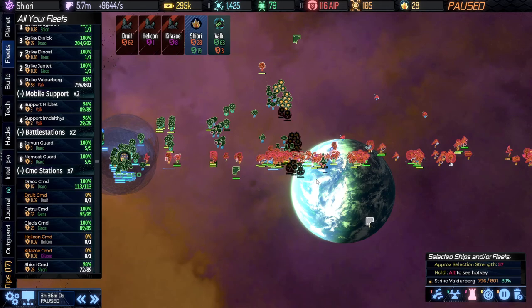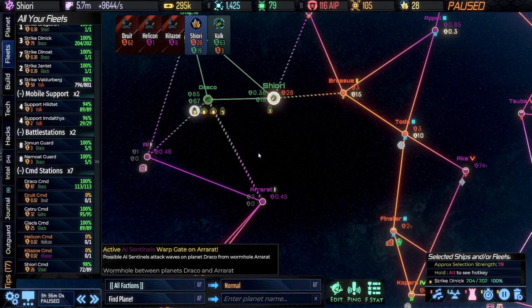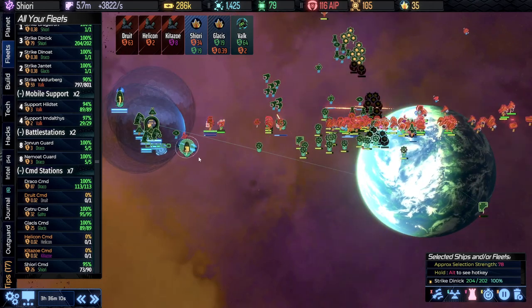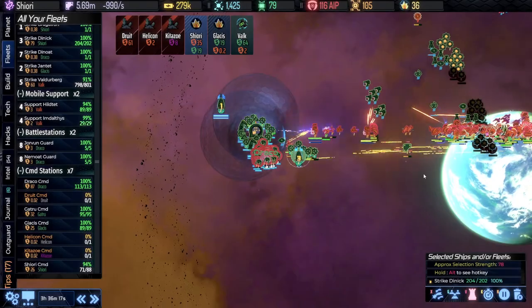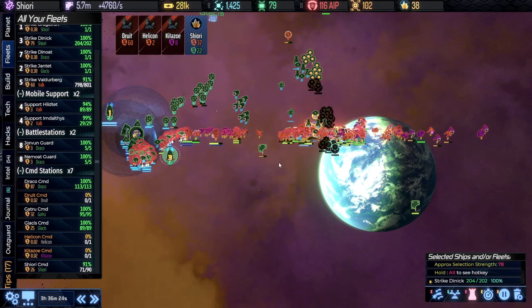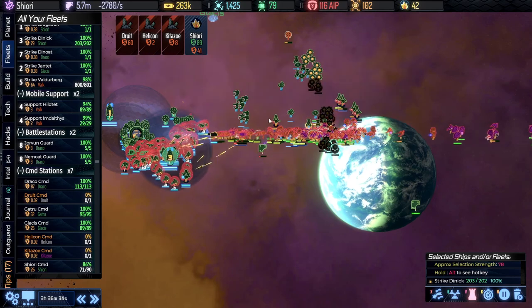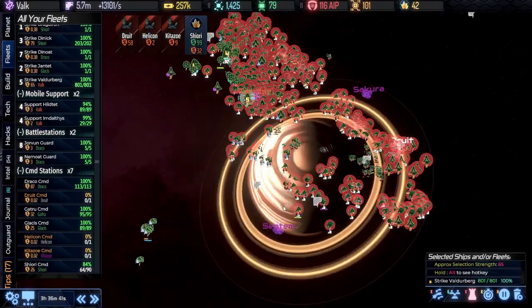We have a problem in Shiori — the hunters are coming in there, which is actually probably good for us. Let's move our fleet there to handle it. All the ships are coming in now — even more hunter? Good. As our ships come in here we should be able to clear them out. They're being a bit of a pain but now they're running — we'll knock out as many as we can. Everything over here seems to be in order.